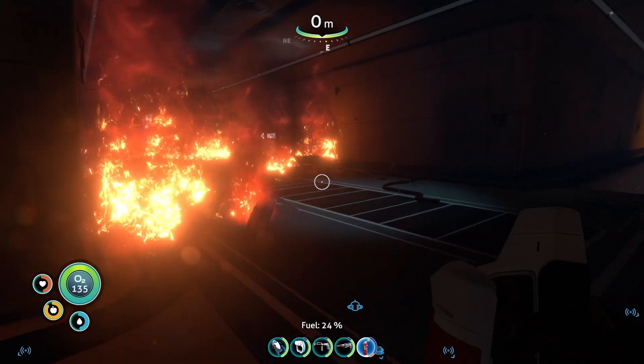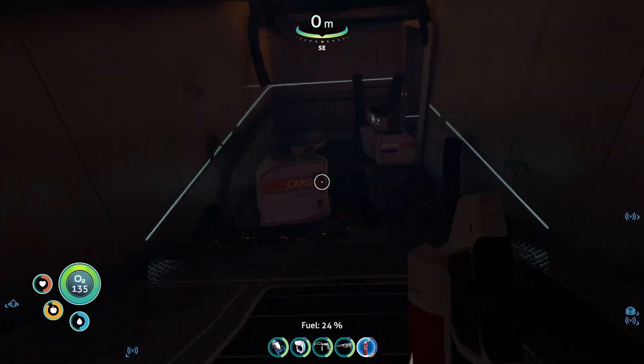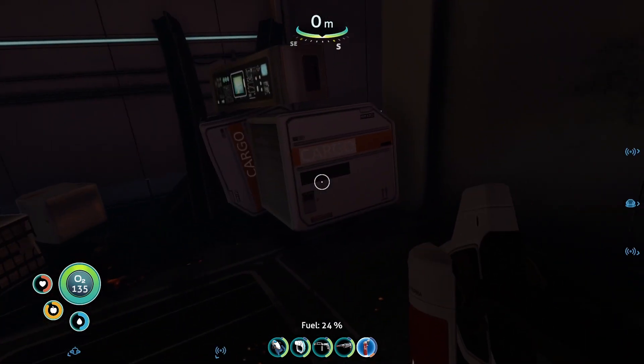So much for administration. Let's head on down to the cargo bay, now that we have the cargo bay code. And we're going to need the propulsion cannon for this.